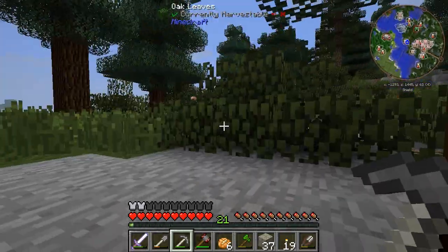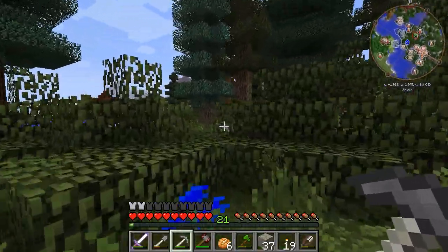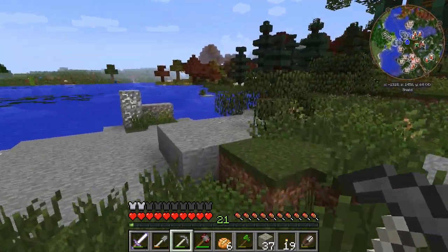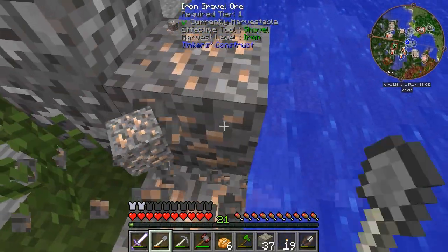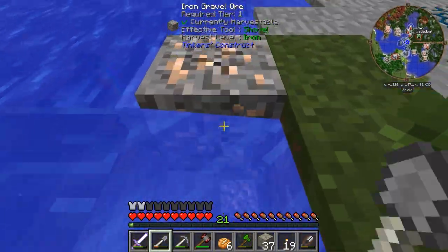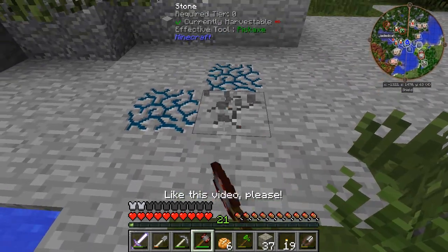I was expecting this to be a random wander-around thing, not a random collect-all-the-ore thing. Let's see what we got over here. More oak leaves — those are always helpful in this game. Ooh, iron gravel. It's pretty much like normal gravel, except you harvest it with a shovel and it's full of iron. So, really, it's just full of iron. Water-infused stone — I want that, too.